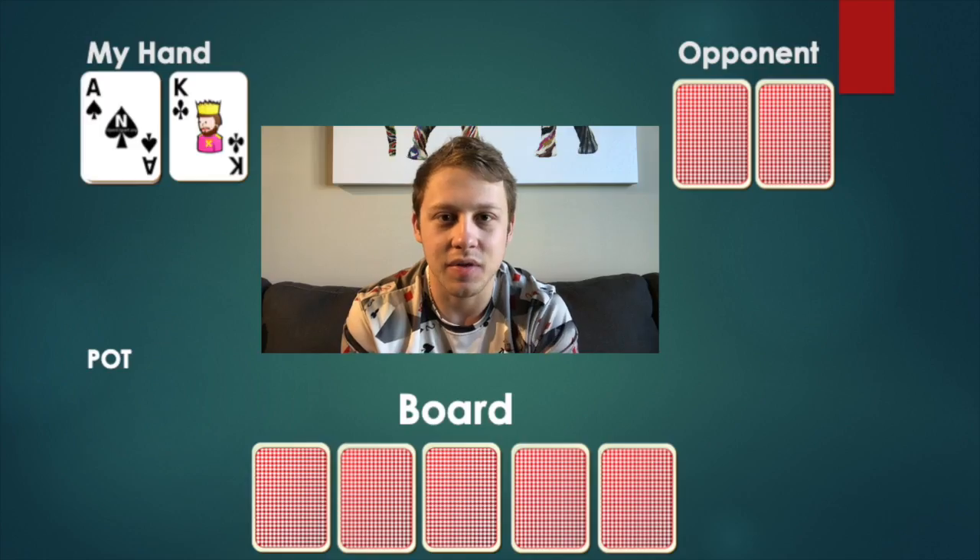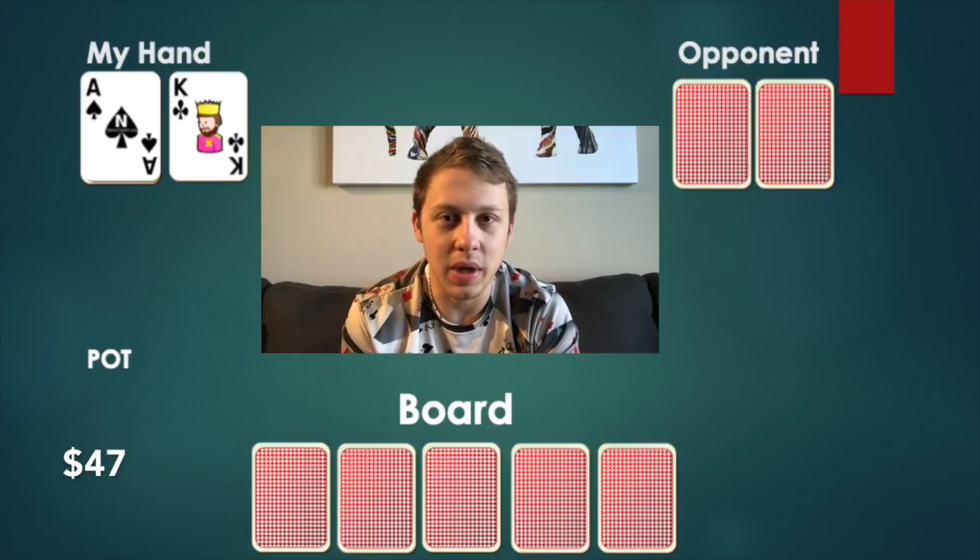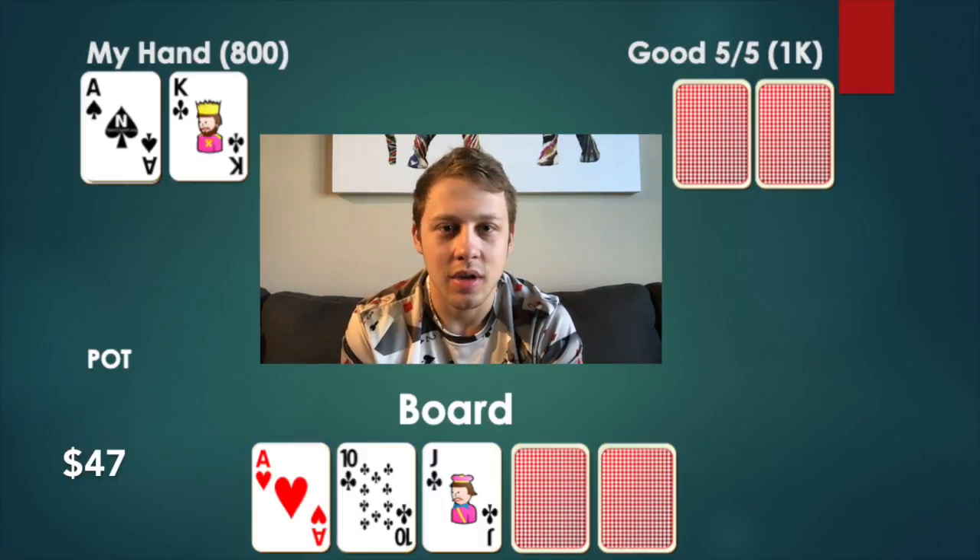The first hand I'm going to talk about: I am under the gun with ace king offsuit, both black. I know they're both black — that's how I personally memorize my cards without double-checking. If they're both black it's ace king no matter what. I raise to 20. Only the button calls. He's a very competent player who plays 5-5 PLO, so 2-5 no-limit isn't really high stakes for him. The blinds fold and we're heads up. The flop is ace jack ten, two clubs. With such a strong hand, I think it's best to check.